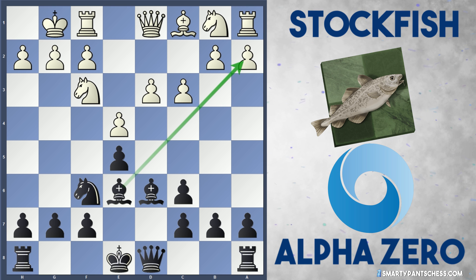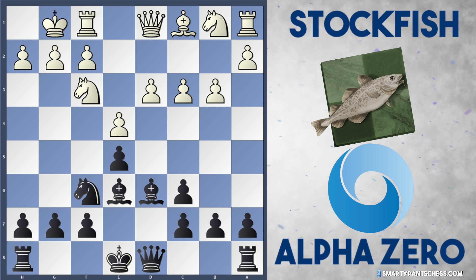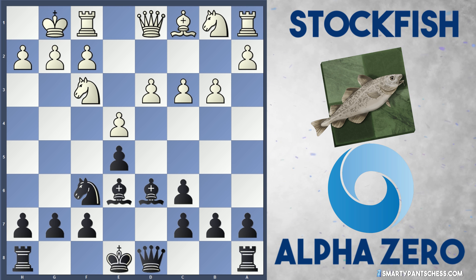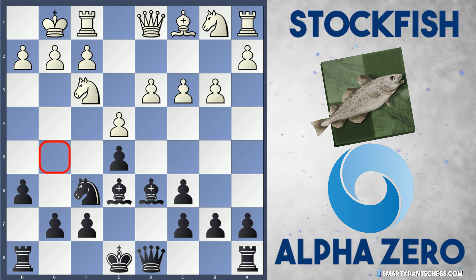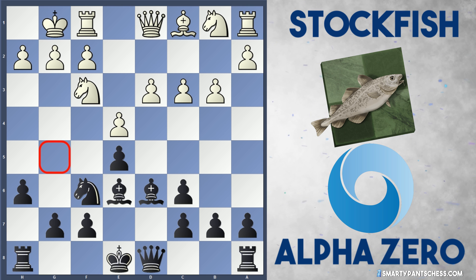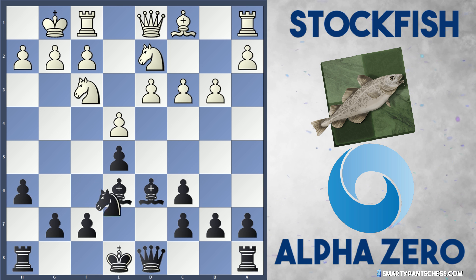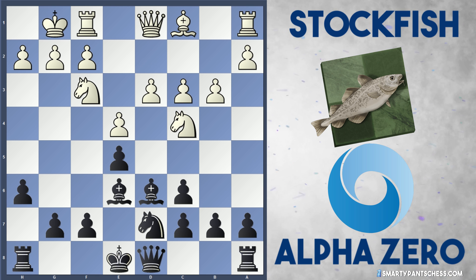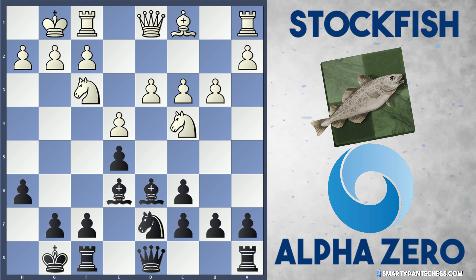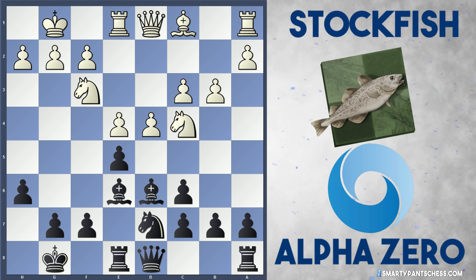In this game, Stockfish actually becomes really super solid. They play b3, and now they've got three pawns on the third rank, just all being very solid and defensive. AlphaZero also has some defense — they play h6 to stop Ng5 ideas, maybe Bg5 ideas, which is understandable. Nbd2 is played by Stockfish 8, and Nd7 from AlphaZero. Nc4 is played, and finally black castles, and Re1 is played by Stockfish. Re8 by AlphaZero, and Stockfish hits in the center with d4.